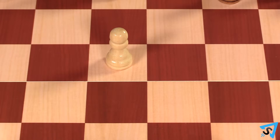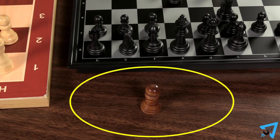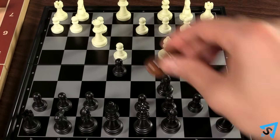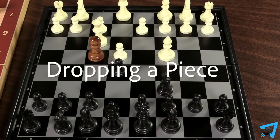When you capture a piece, you immediately add that piece to your teammate's pool. On your turn, instead of moving a piece, you may add a piece from your pool to any empty space on the board. This is called dropping a piece.